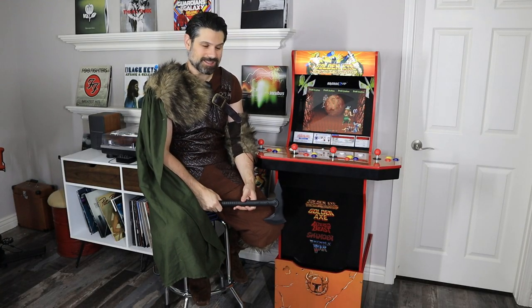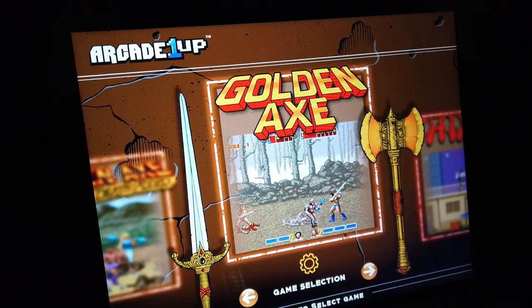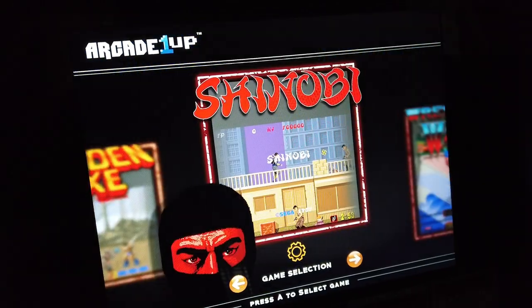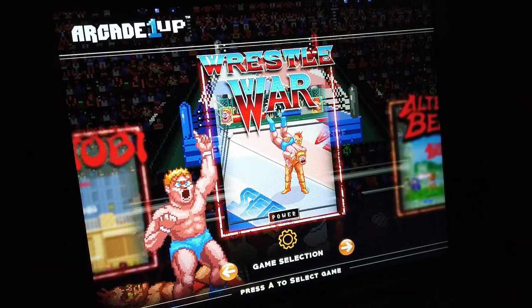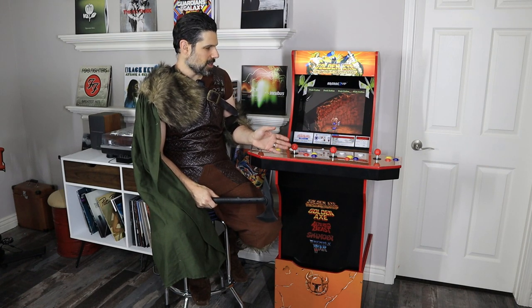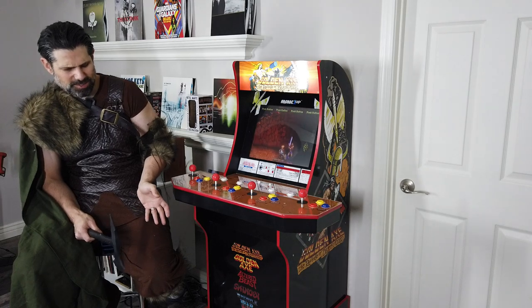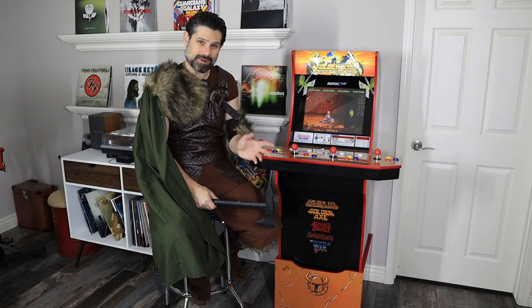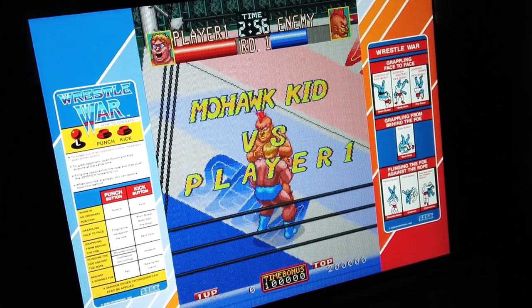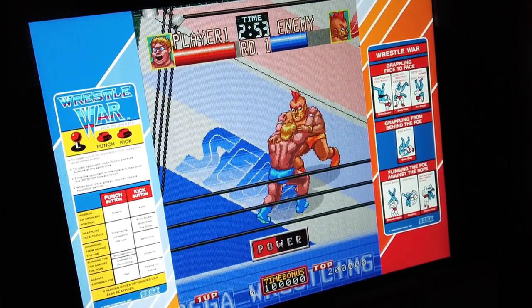Here it is. It's got Golden Axe, it's got Golden Axe: The Revenge of Death Adder, Altered Beast, Shinobi, and Wrestle War. The only game on this cabinet that's a four-player game is actually Golden Axe: The Revenge of Death Adder, but the other games are all two-player. And one of those games, Wrestle War, is actually a vertical game versus a horizontal game, so they didn't get it 100% perfect, but it's pretty good.